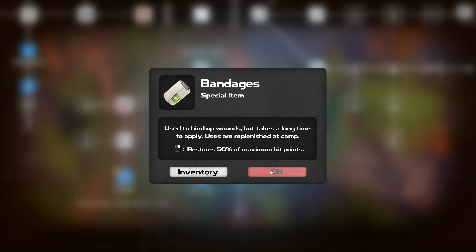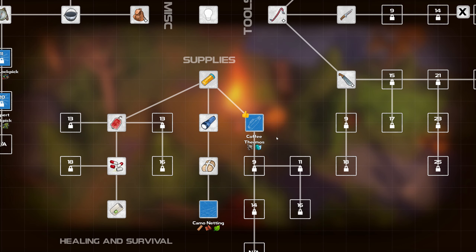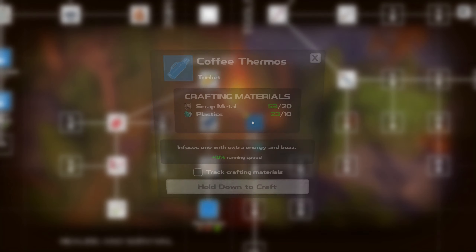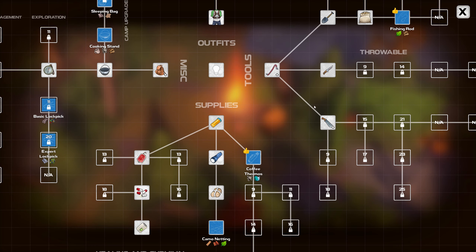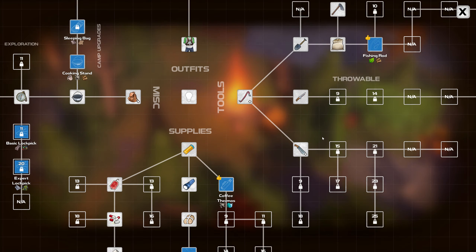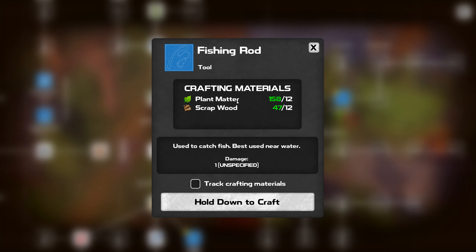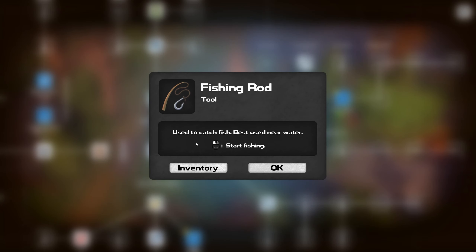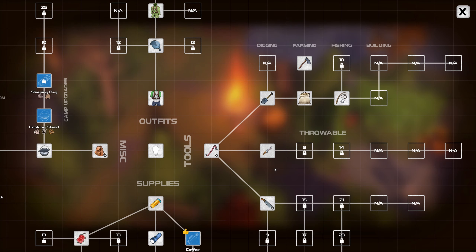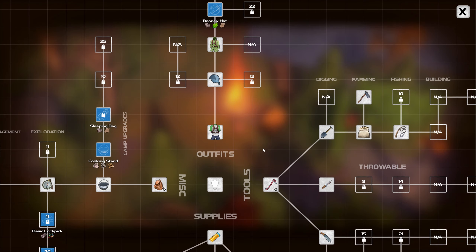Restores 50 percent of maximum hit points - I should definitely be able to restore a lot of my hit points. The coffee thermos - I could make that, it's plastic and scrap metal. The next couple things are level nine and so on. Level nine is kind of crucial because it does unlock a few things in the throwable category. Fishing rod - that's plant matter and scrap wood, and we're near a fishing area.